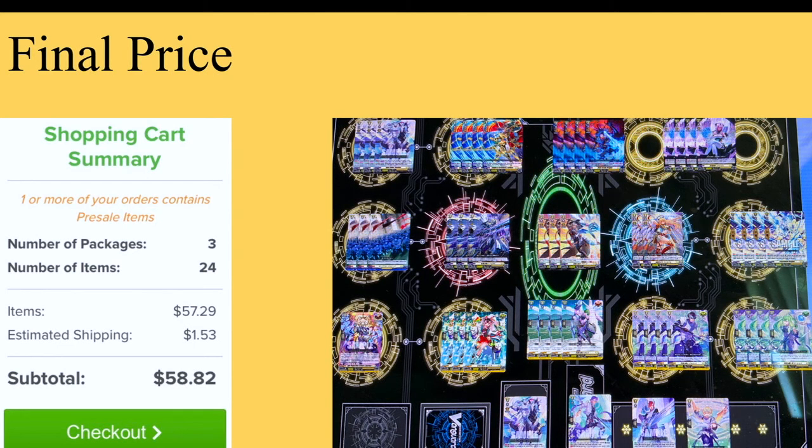If you're in the same situation where shipping takes you over budget, get rid of a Fusato — you don't need that many — and put in another crit gainer or the on-attack plus 5 unit. Your choice on that.